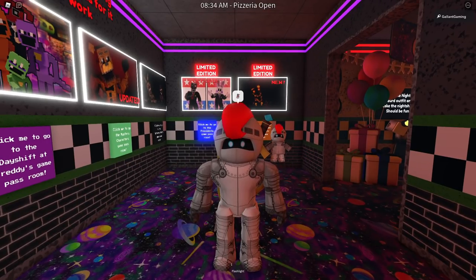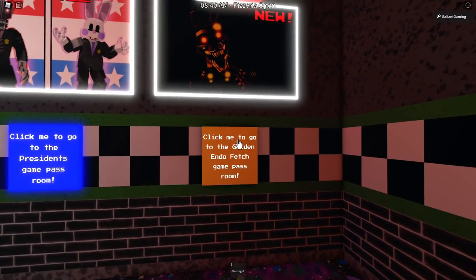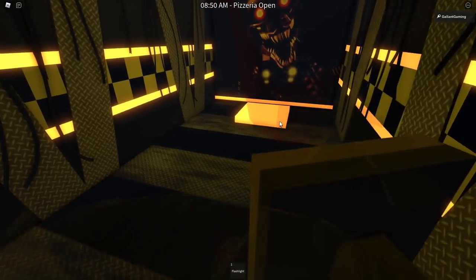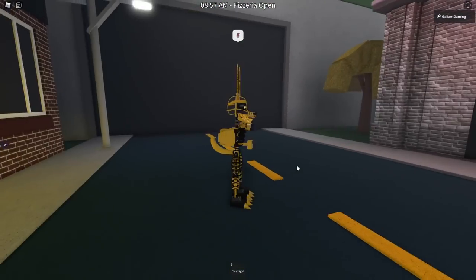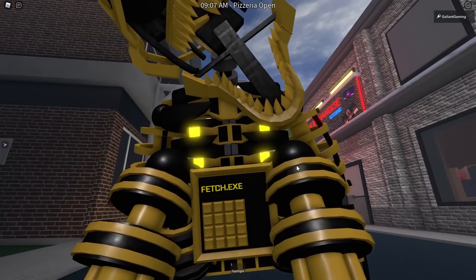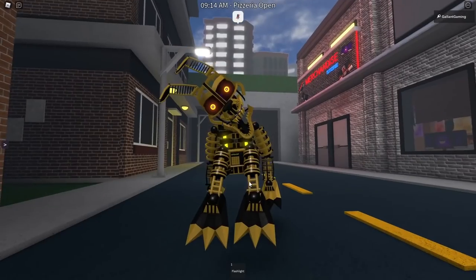Here we are in the Beginning of Fazbear Ent. The first Game Pass I want to check out is slightly older — it is the Golden Endo Fetch Game Pass. We're going to click this and go to its room. It does look pretty terrifying, but here it is. The detail is pretty crazy, and it even has a little keypad here — Fetch.exe.